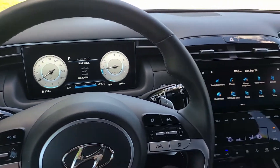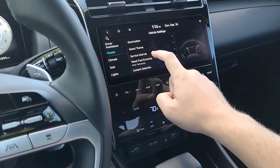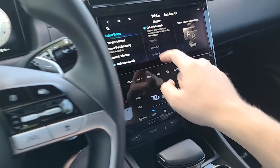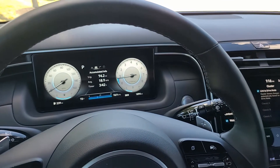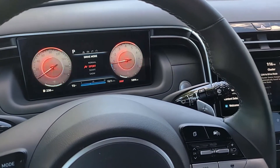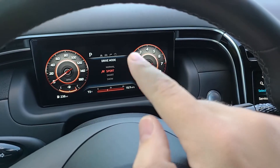As you can see, as long as you have the options selected in the setup menu for your driver cluster — select theme — and as long as you have it linked to drive modes, it will drastically change your 10-inch digital display to represent that drive mode. Snow and Smart are basically the same screen as Normal, while Sport adds a kind of carbon fiber-like hue.